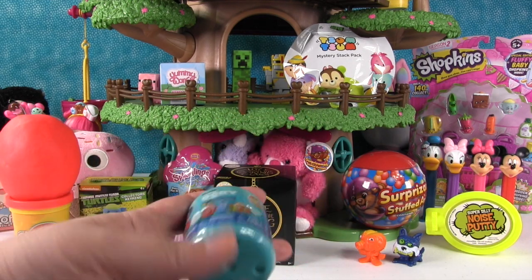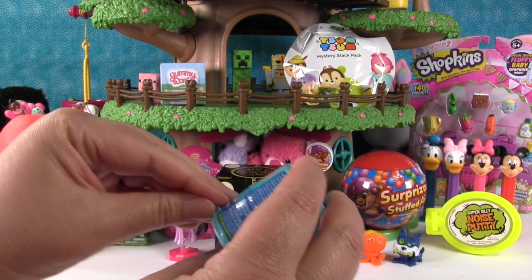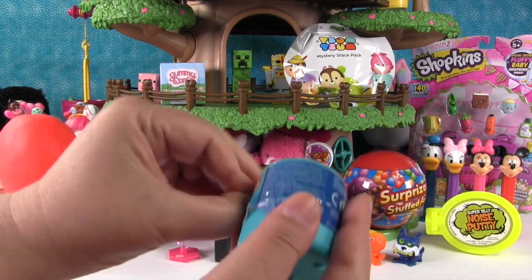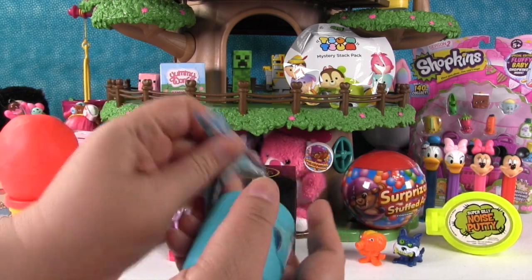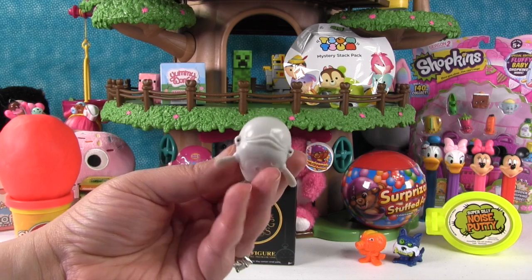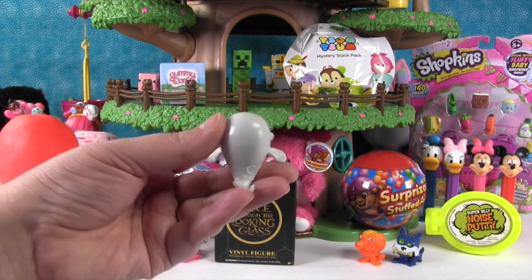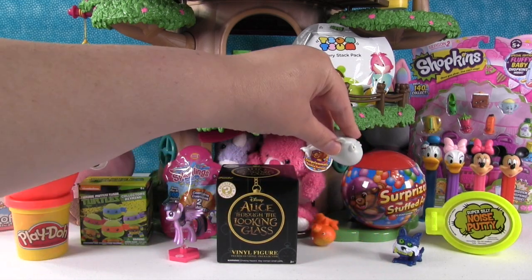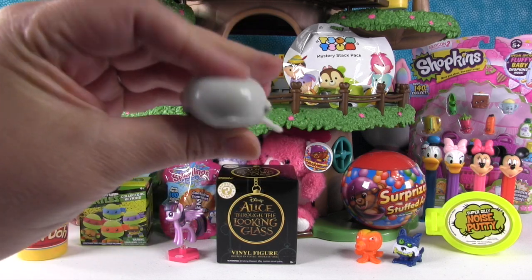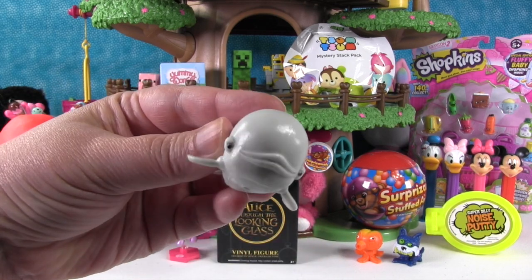I'm going to open up the Finding Dory Mashems. I really want to get Hank for Paul. This is Series 1 from the new movie coming out soon. These are tricky. Come on, Hank! We did not get Hank. But we got something new — Bailey! Bailey is very sticky, super duper sticky. Bailey is really squishy. Bailey has something hard inside of him — let's cut it open to find out what's inside. Awesome.